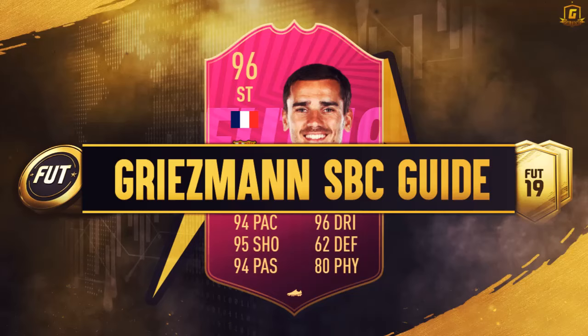Hi y'all, welcome to this Second Chance Footies Winners Griezmann SPC Guide — 96 rated card with 94 pace, 95 shooting, 94 passing, 96 dribbling, 62 defending and 80 physical.